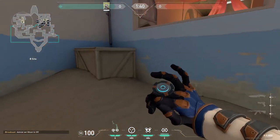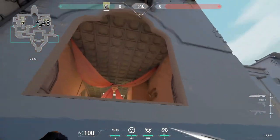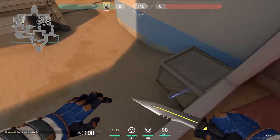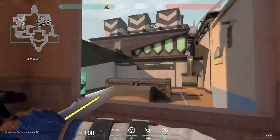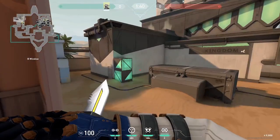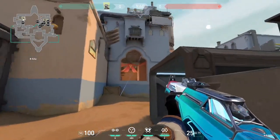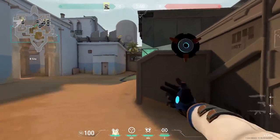Moving on to Bind B site — one of my favorite tripwires is right here. What I really love about it is that when they get hit, they're actually going to be stuck in the air and won't be able to move. People don't know what to do because they're literally trapped in the air — they don't have the reflex to break it quickly and they're just flying there. It's so easy to kill them since they're in the air and don't have first-shot accuracy.